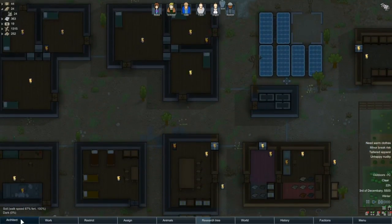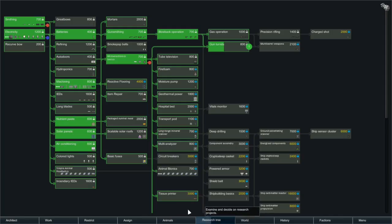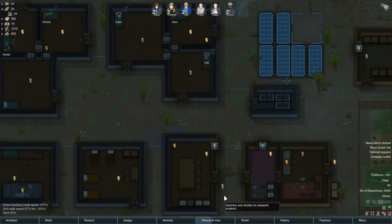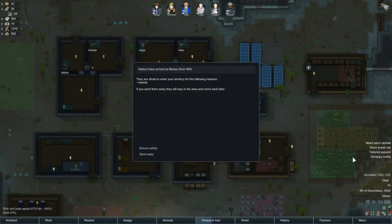Another option eventually will be to make the solar roofs, because we have that mod enabled. Let's go to our research and find where solar roofs are - scalable solar roofs right here. I think we'll still go for hospital beds first and then scalable solar roofs. I want to get those hospital beds up as soon as possible in case we have another big disease outbreak. Let's speed it up again.